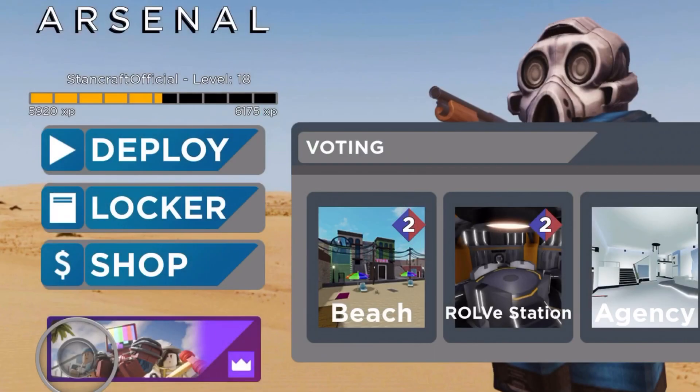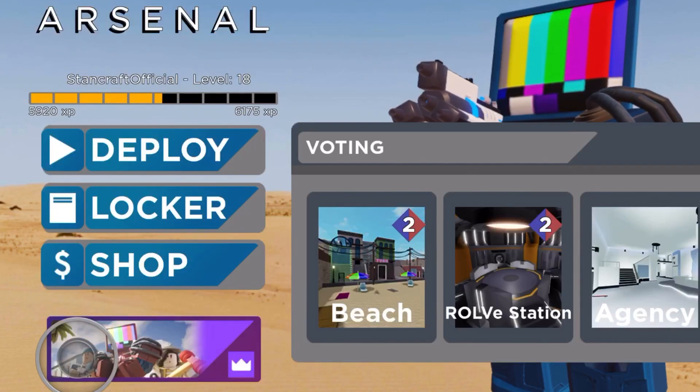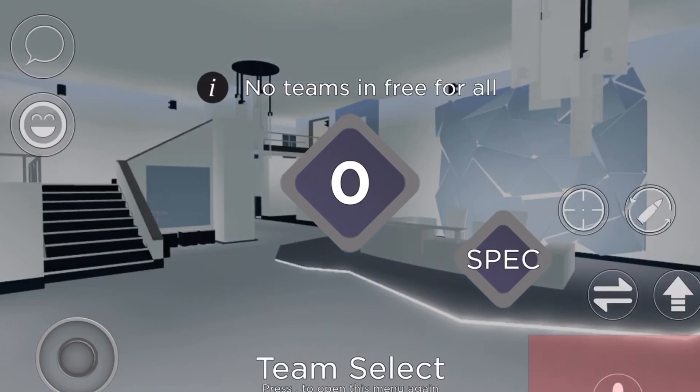Once you've done that, go onto Arsenal and you can dress up as this epic character. As you can see, I'm just going to show this off a little bit and do a dance.